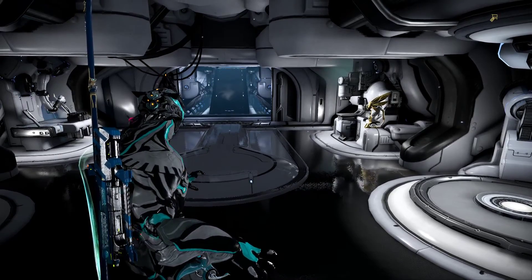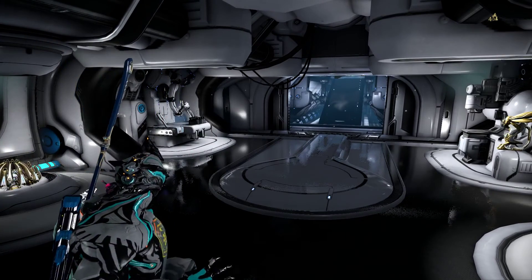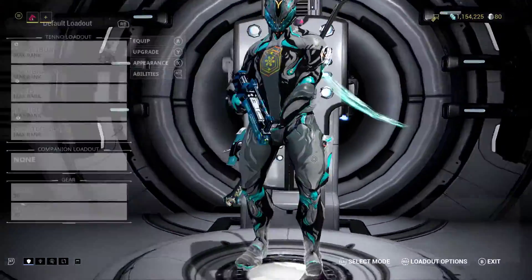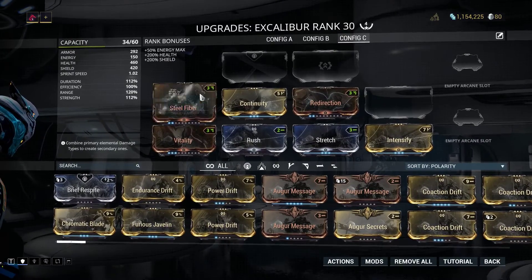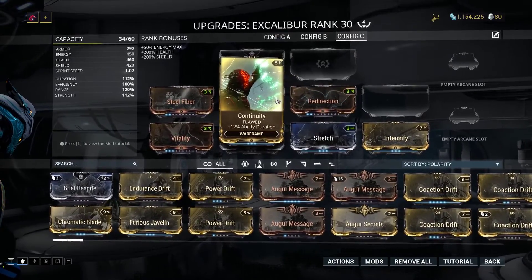Hi everyone, I'm back with another how-to video. This time it's about how to get Rhino, and I'm actually using a newbie-friendly loadout here. What I mean by that is if I go into the arsenal and into the upgrades for the mods, you'll be able to see that this Excalibur I have is equipped with some flawed mods, for instance.